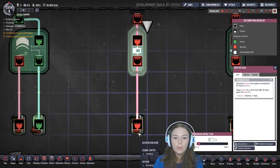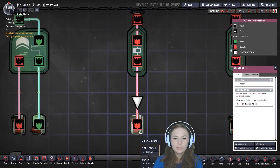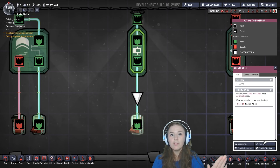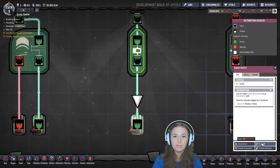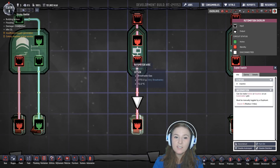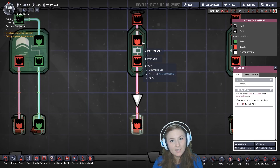We'll click on this switch here. So we turn on the switch and everything becomes immediately active. But when we turn it off, this stays active until the time runs out and then becomes inactive.